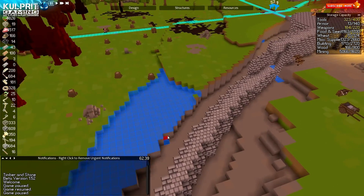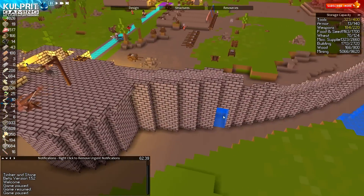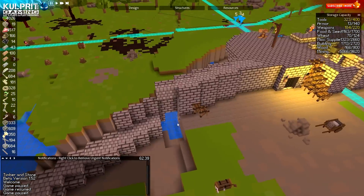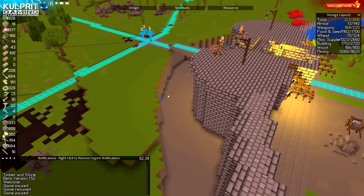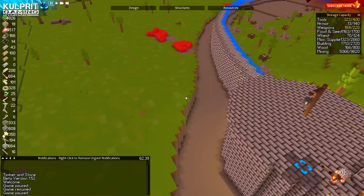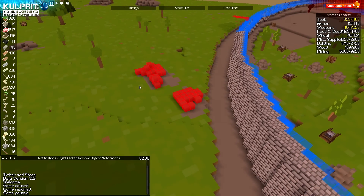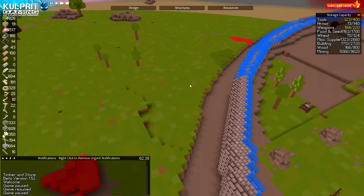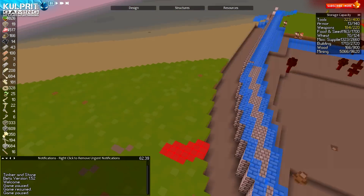I've got a bunch of work lined up for all my workers, a couple blocks to tidy up here and there. I'm gonna fill in this area - this was always my access. I'm digging these out because I don't want anywhere for monsters to hide. I don't want them walking behind this where arrows can't hit them. This was just kind of a scar of rock, I'm gonna have them take that out and fill it in with dirt.